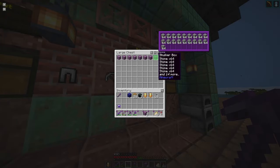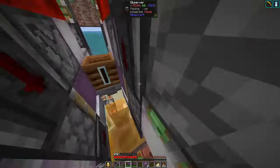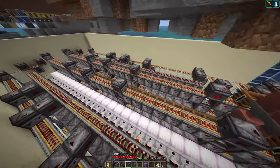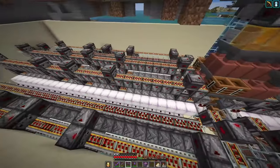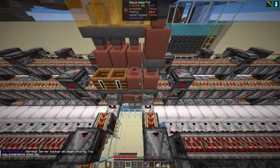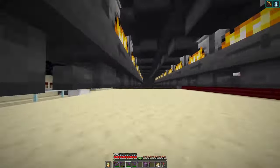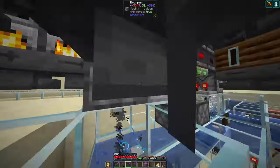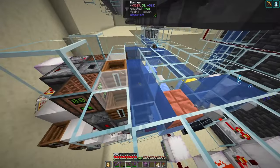Let's put in some stone to smelt. There's the shulker box unloader — it's a bit noisy because it fires some droppers that are empty, but that's fine. There the items go into the furnaces, and are sucked out by hoppers and put into a water stream, and go into a 6x speed shulker box loader.